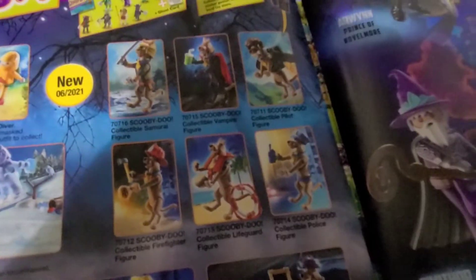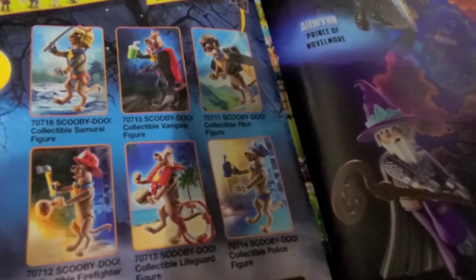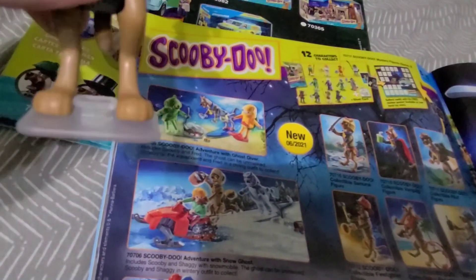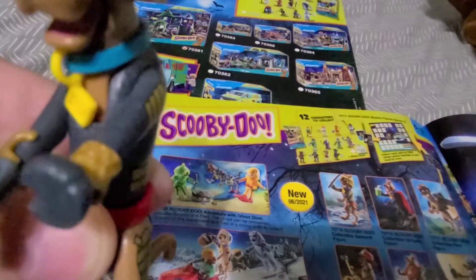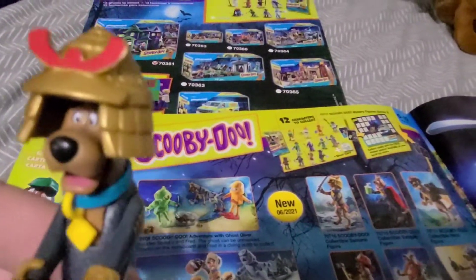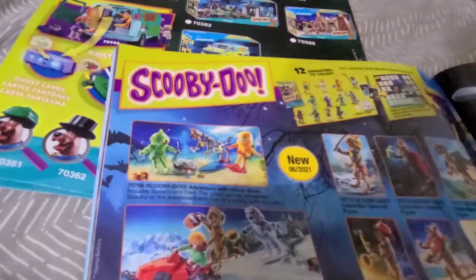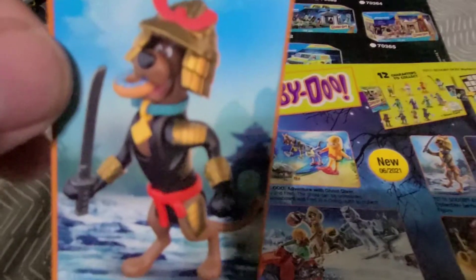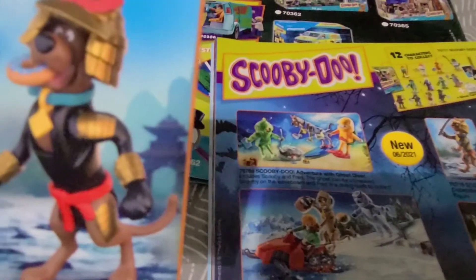The next set is these collectible Scooby-Doo figures. We recently got the whole set, but for the showcase we only did one of them — Samurai Scooby, the 16th figure. He has two accessories: a base and a sword, and his hat is pretty cool. Since this year's wave features these cool samurai-like outfits, the new stickers show the characters holding their accessories. These are the accessories for Samurai Scooby — including a sword — though we didn't have him hold the donut.